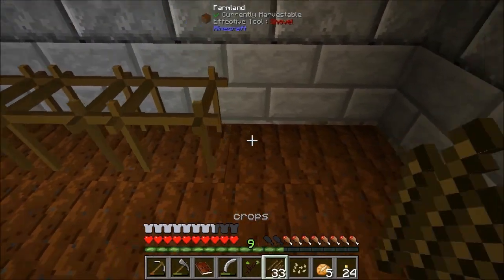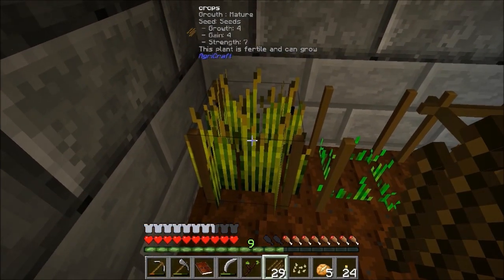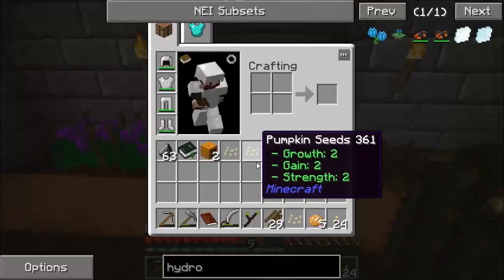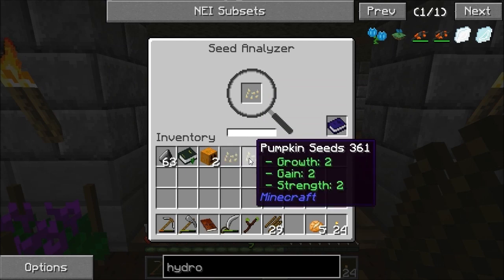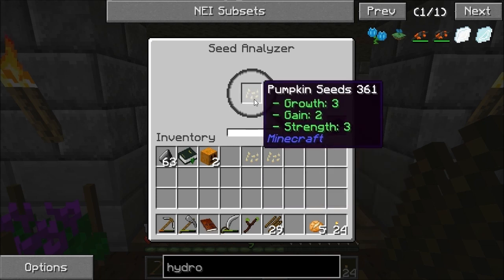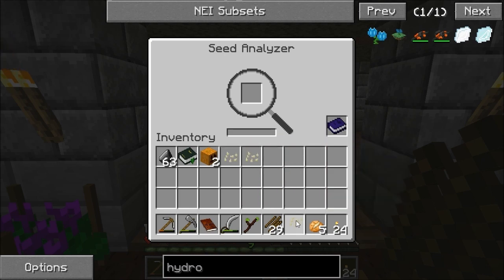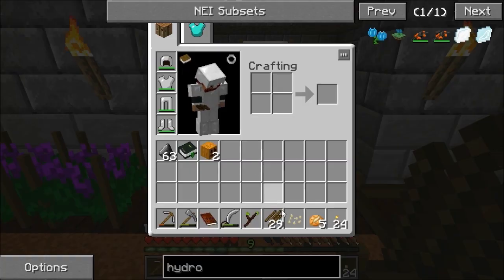This wheat seed started off as a four-four-seven, and it's going to gradually get improved all the time. When it gets to the end I'll scan the last one. One of these pumpkin seeds is going to be better than the others — we've got a three-two-four. That one's a three-two-three, so it went from two-two-two to three-two-three to three-two-four. I'm going to keep that one and carry on with it. The rest I'm going to chuck into the compost bin.